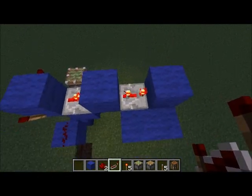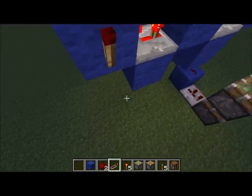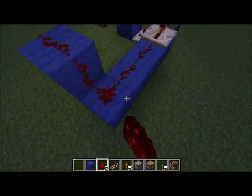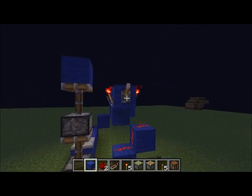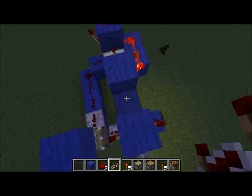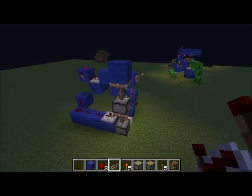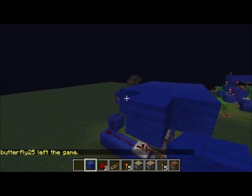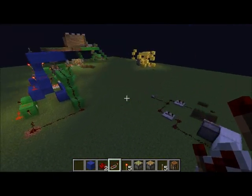Then you want to go on the fourth tick — add a torch here, up around here; you want the torch to be right there. Next, you want to bring this all the way down to the ground and add a repeater there. Now when this is on and you have a block here, it'll pull the block down. If you didn't have that there, it wouldn't bring that block down. So I have this first contraption here — you can just make a little platform if you want.